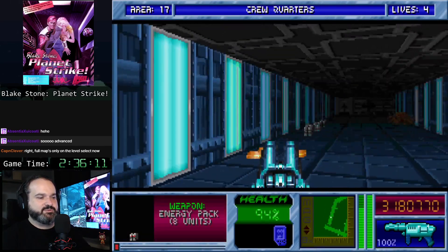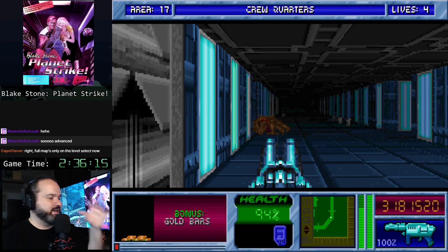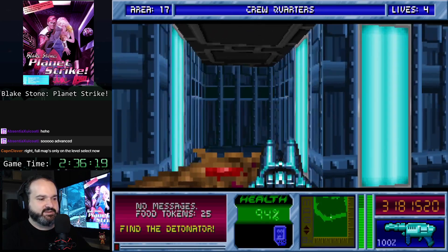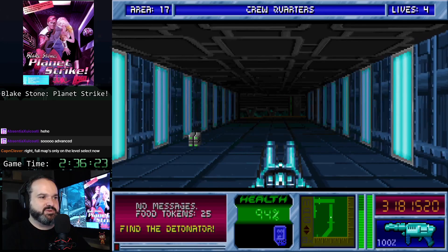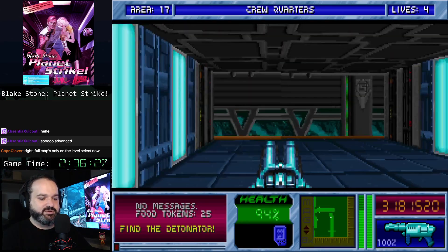It's quite surprising — even the original Blakestone, which came before Doom, had floor and ceiling textures. Then you play something like Operation Body Count and the textures are all broken and absolutely destroy your performance.